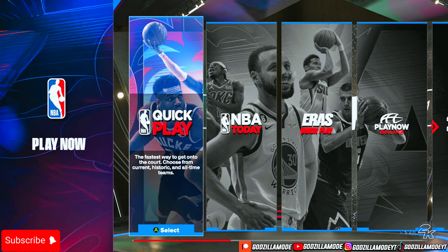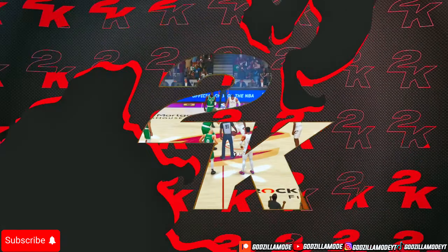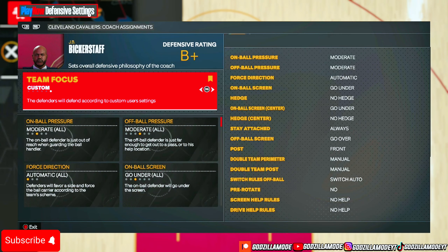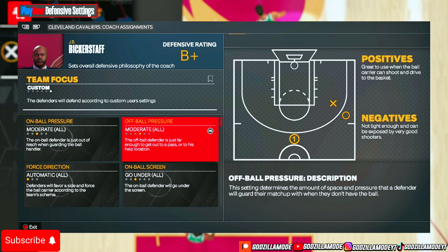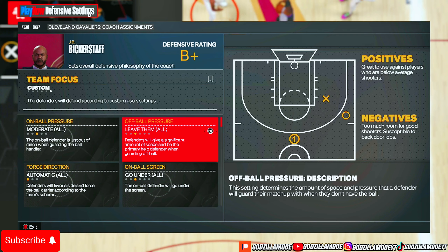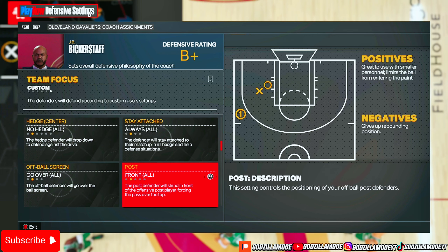Now for the actual settings — if you play 2K leagues or wager matches that are on-ball only, no five-out, these are my settings. I never touch on-ball pressure because it's on-ball only. Off-ball pressure is the most key setting when you play on-ball defense — you want to run Leave Them. This doesn't really matter much because you're playing on-ball defense anyway.